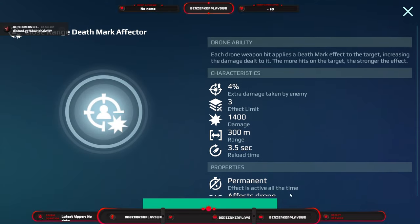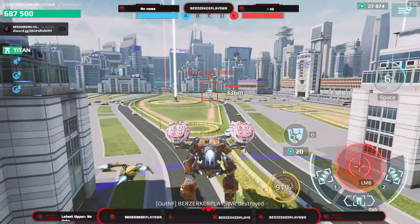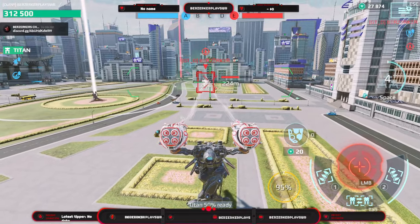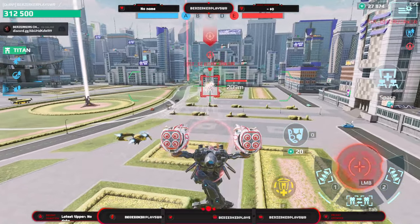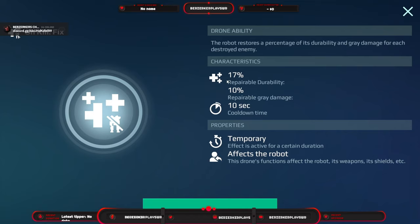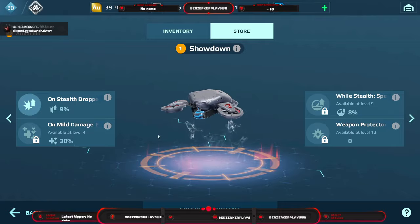Then we have the Kestrel — my most used drone. It applies a death mark up to three times for four percent extra damage taken by enemies, up to 12% death mark total. It gives additional seven percent damage for the whole battle, speed on kill stacking up to four times, and on kill it fixes 17% repairable durability and 10% repairable gray damage.